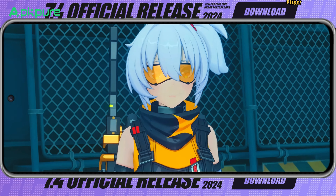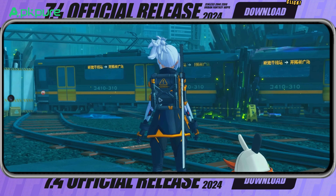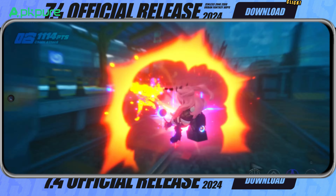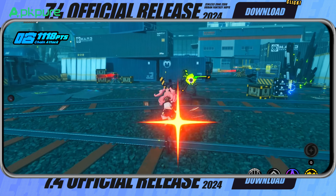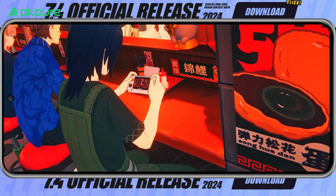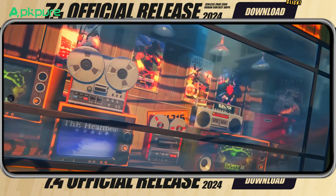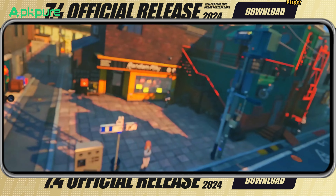If you played the closed beta, you're in for a treat. The world of Zenless Zone Zero has expanded, especially the second floor of Random Play — a video store in New Eridu and home to our main characters Belle and Wise. The city has grown, with new areas like Lumina Square waiting for you to explore. And the familiar 6th Street has been significantly upgraded, so there's loads more to discover.